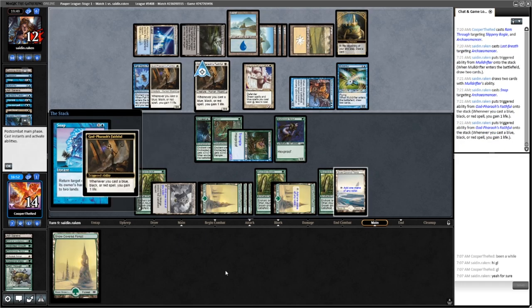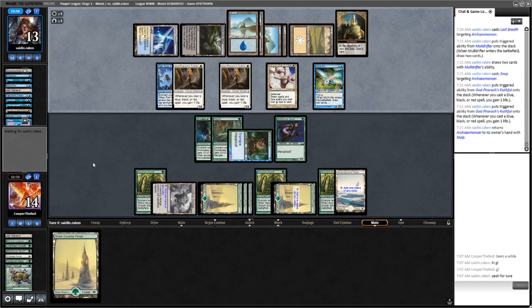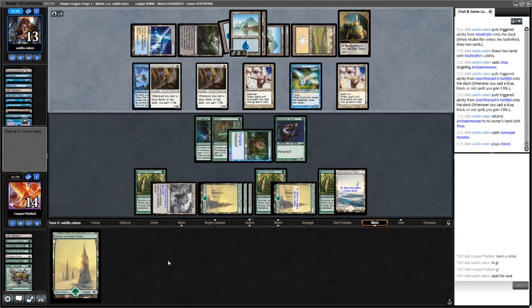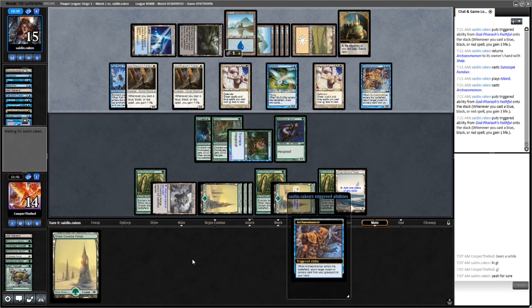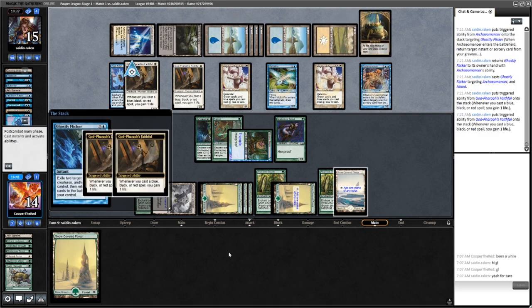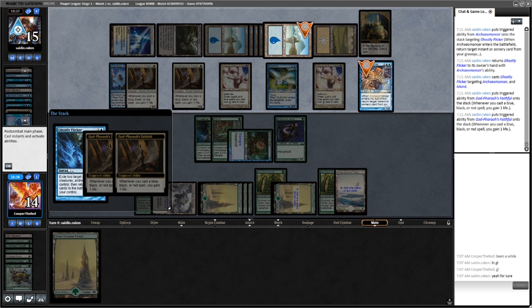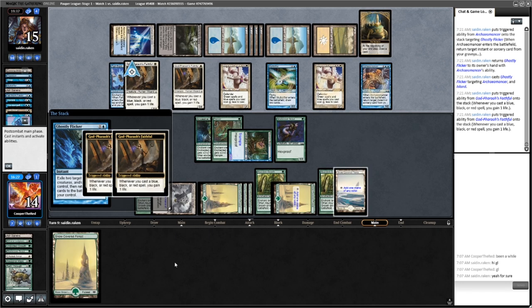They have Snap, so they're going to be able to continue going off. They can untap the Chantry, which is going to be very mana-positive for them. They have another Sunscape Familiar — so their blue spells cost 2 less now, making the Archaomancer cost the same as a Counterspell. They have Ghostly Flicker — are they able to just win from here and gain unbound life? I think so, because this just goes on forever. This would have been the perfect point to Ram Through. I think the opponent has this here — pretty sure this is infinite life. That's it.